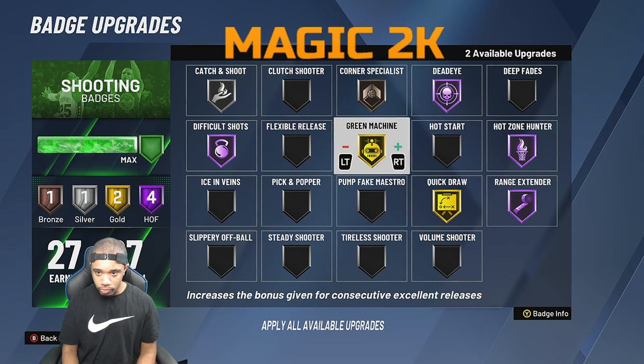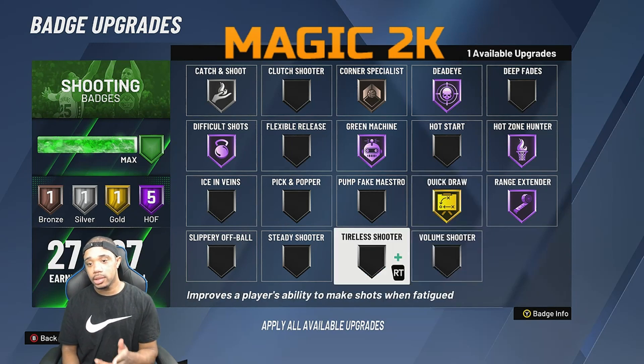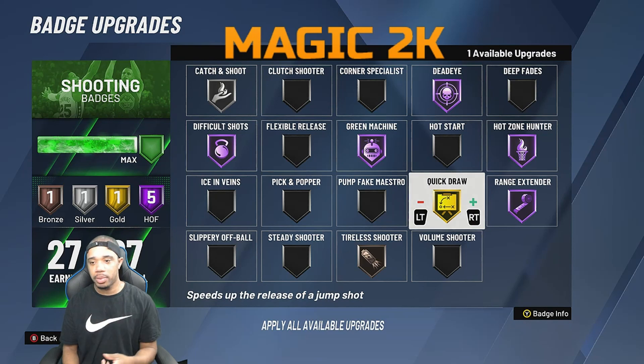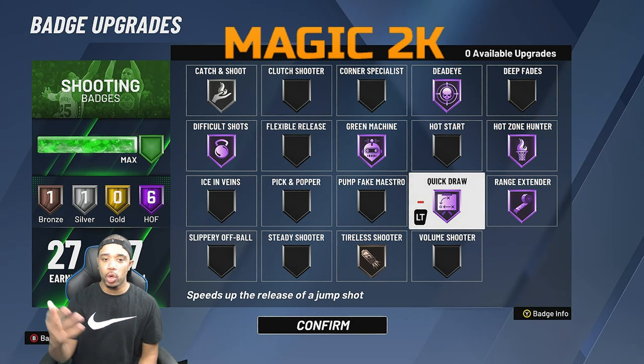I run Hall of Fame range extender and Hall of Fame green machine, and depending on my jump shot it's Hall of Fame or gold. I feel really comfortable with tireless scorer. Depending on my jump shot, I sometimes run corner specialist on Hall of Fame. When I'm running the three-player mode, this is my go-to lineup. I don't take deep corner spot shots — I take a lot of high wing shots, but I keep hot zones everywhere just in case I find myself in the corner.